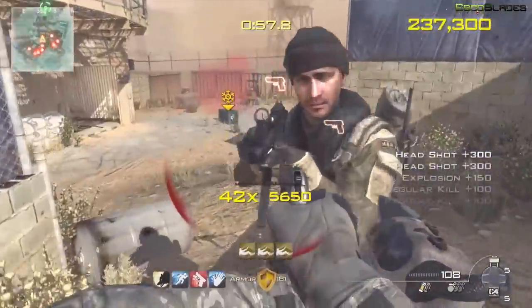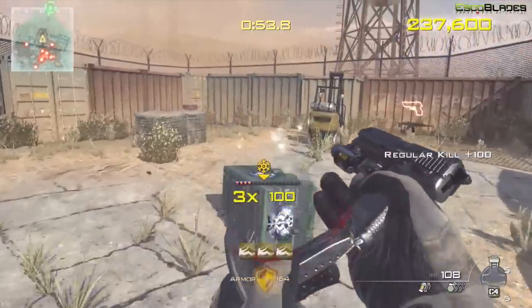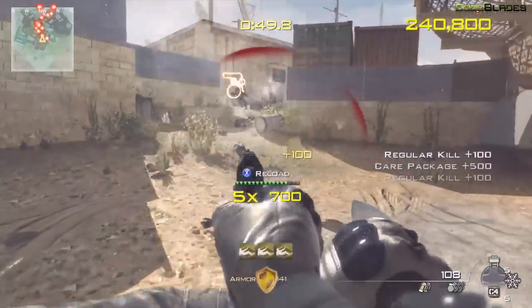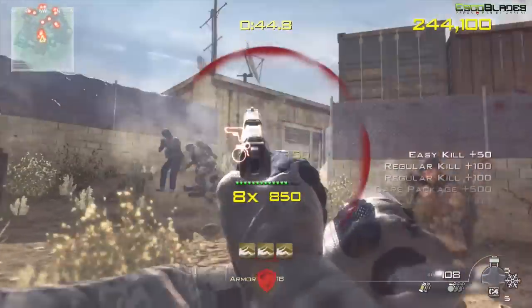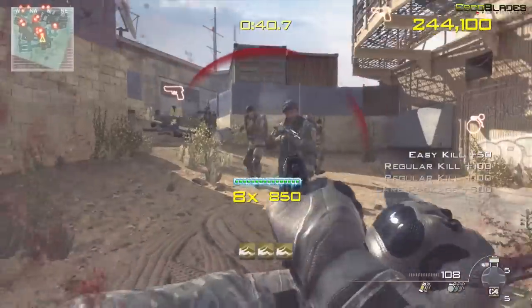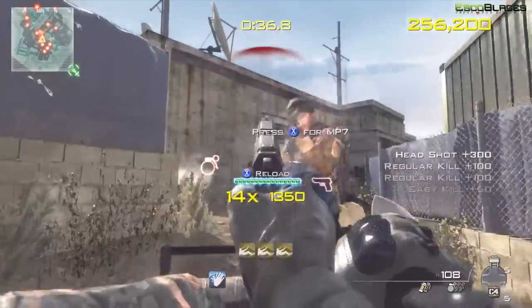You can also pick up a Final Stand, so if you get downed at some point and you have Final Stand and get a kill, you'll be able to get back up. You can see here I'm about to get the freeze combo meter — if I activate that with the right d-pad it will freeze my combo at the particular point at which I use it, allowing me to rack up more points while it doesn't decrease.